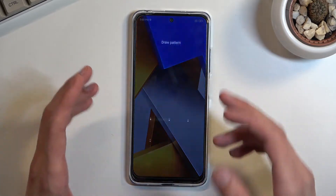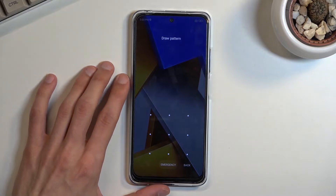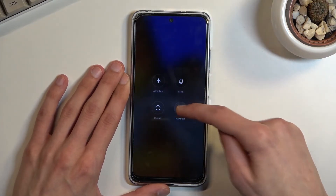Before I do so, I'll show you that I do have a pattern set right here, and I'll proceed from the lock screen as though I don't know it. So let's hold the power key and select power off.